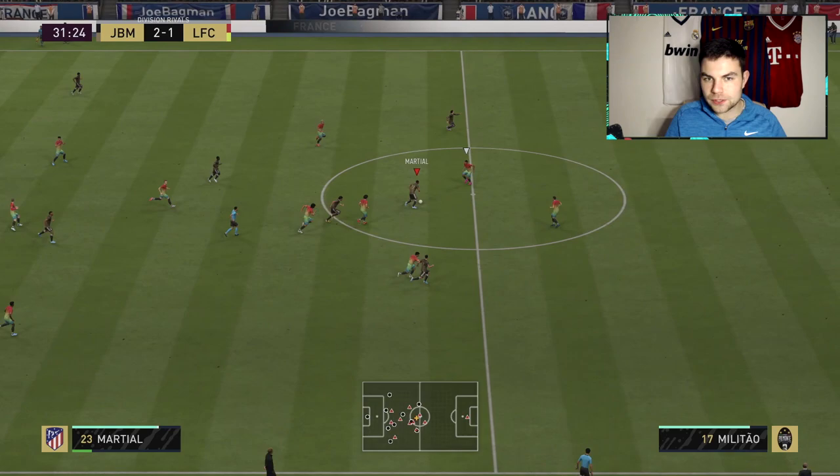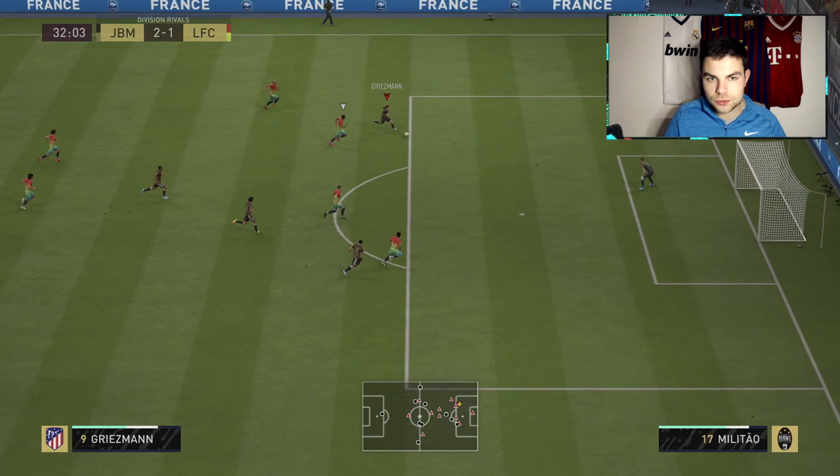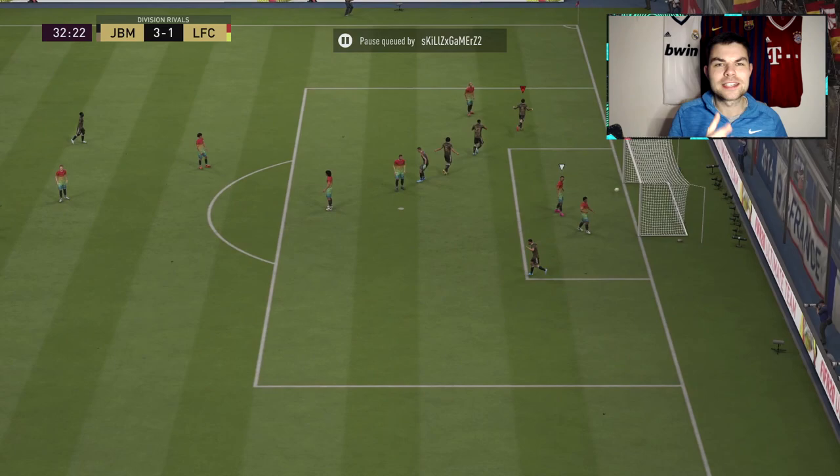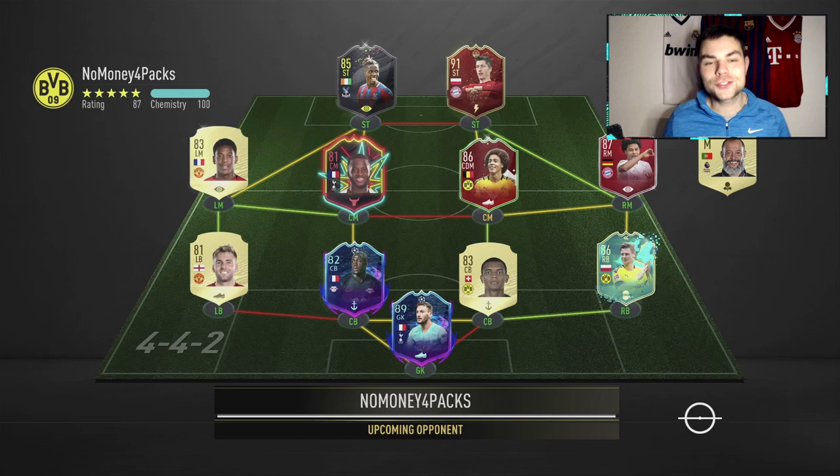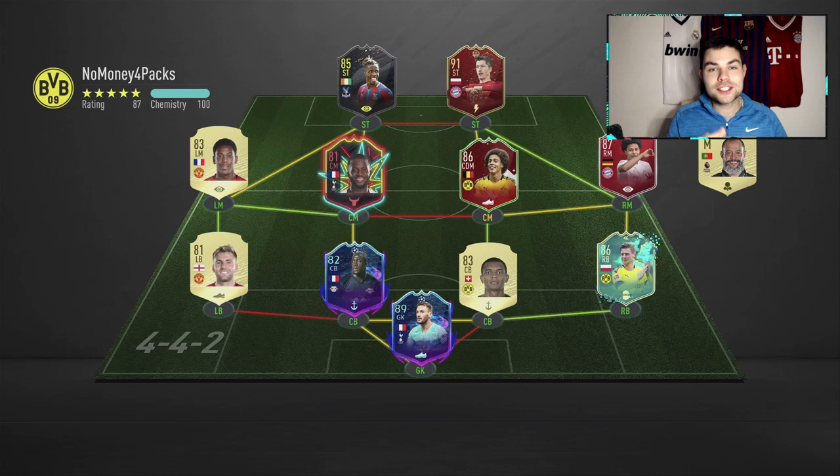Jabamin helps the counter-attack and we score — that's three goals initiated from a Jabamin tackle. Looks like we're going to get a rage quit, so let's get into another match. This second opponent has a very nice team: Lewandowski, Witsel, and Dombélé. He's completed it and I really like that team — it's going to be a tough match. Let's see how we get on and hopefully get a few more interceptions from Jabamin.